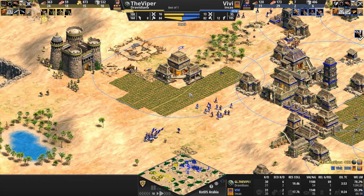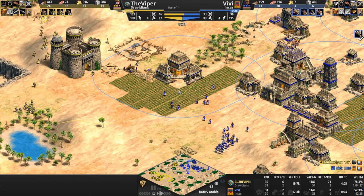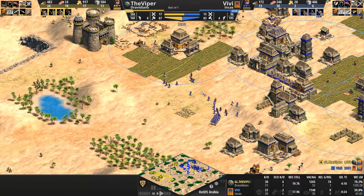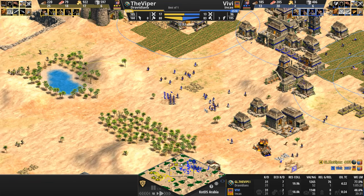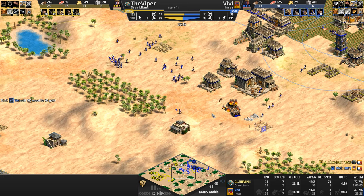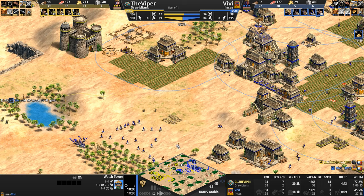Now remember, the Incas only need 85% of 650 stone — rounding it up, about a 100 stone discount, so they only need 550 stone, because all of their structures cost 15% less stone. I'm looking at town centers, castles, towers — all of it. And where the hell is our Inca going?